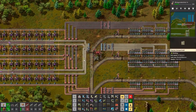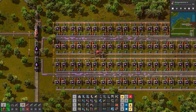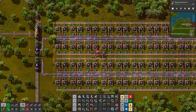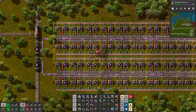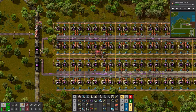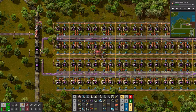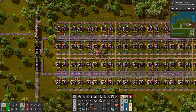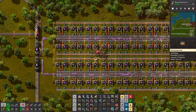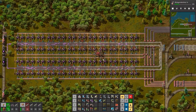The lines are completely saturated but they are not quite making it to the end. They should be though, because if I take a look at the calculator we need 3.8 blue belts of rails and we have 4. So they should be making it to the end — it's just taking a little while, I guess they'll get there.